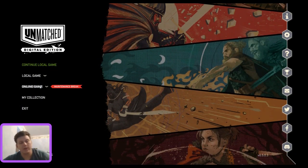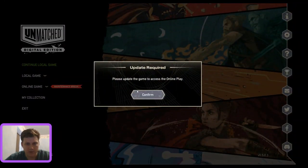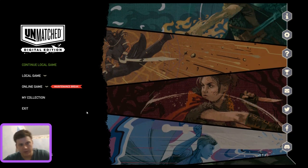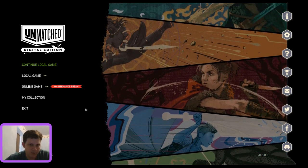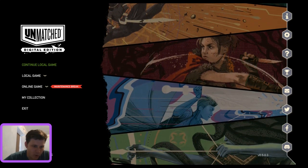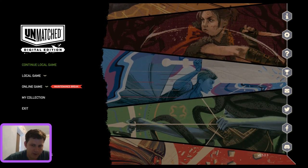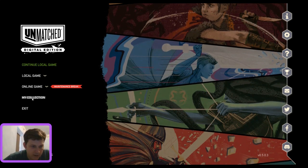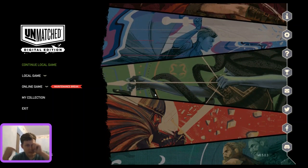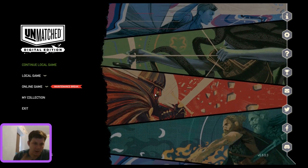There's a lobby option, though I can't access it right now during maintenance. Account settings let you change your username and set up your email. Down here is 'See Other Games' — that shows all the other games Akram makes, like Concordia. There's also a collection feature, which isn't yet implemented, but I imagine it's where you'll purchase new sets, maps, and characters when they come out.